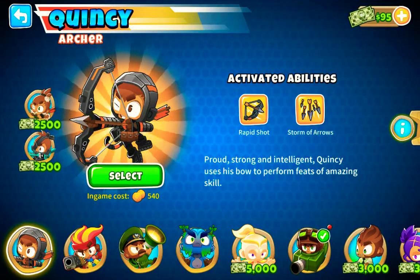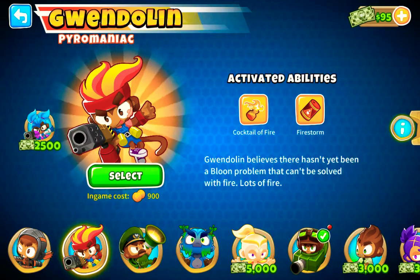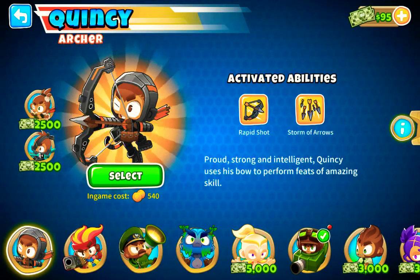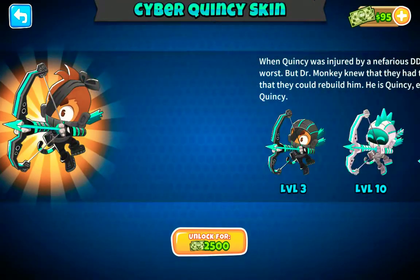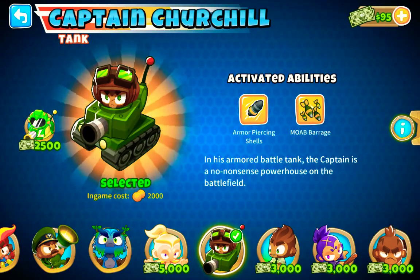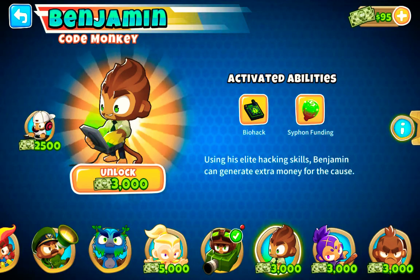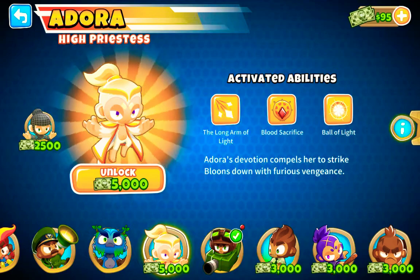The thing about Balloons Tower Defense 6 is that you have heroes. You start out with Quincy, you get Windelard or the pyromaniac, you get Striker Jones, then you get Odison Freefoot. Everyone has their own skin — like Quincy has two skins, the Wolf Pack or the Cyber. The hero I'm using is Captain Churchill. Then you got Elsa, who is a Voodoo, you got Pat Fusty, you got Benjamin who helps with money, and then you have Adora, which is the newest one.